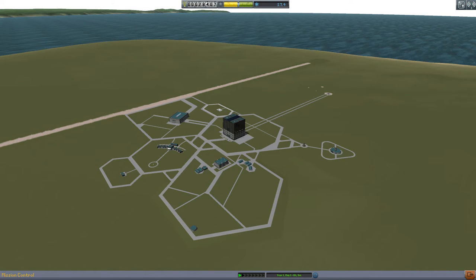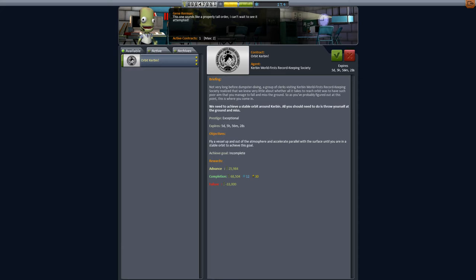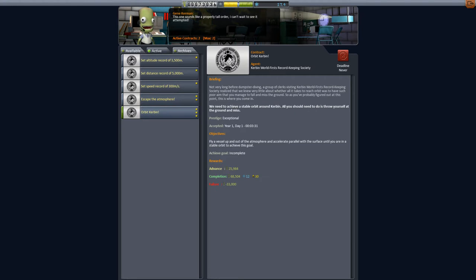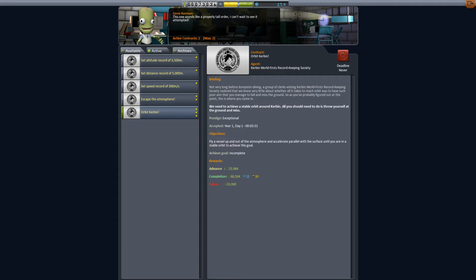Now that we've got a little something-something to start with, we're going to head over to mission control and just accept some missions — especially these two that don't really have that long of an expiry date. Especially five days — come on, I got five days, no big deal. Oh, cool. How long do I have for this one again? I'm not seeing an expiry date for that one — deadline never. Right there. Deadline never. That's nice.